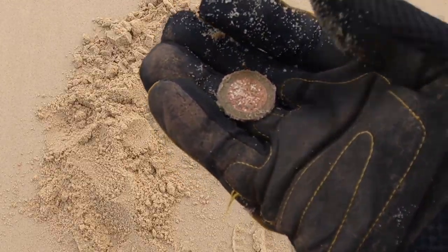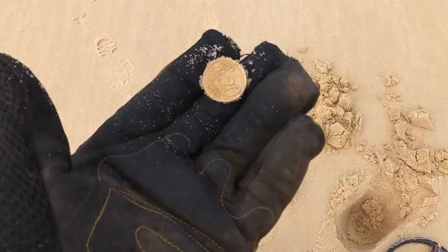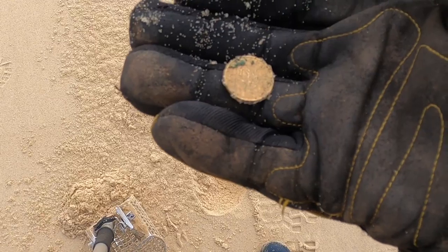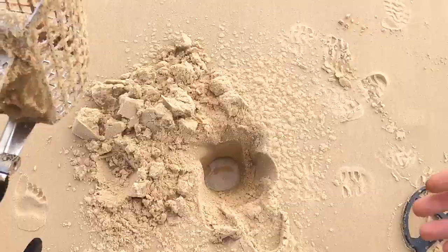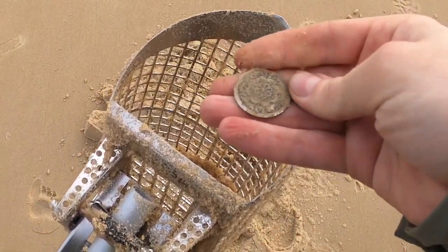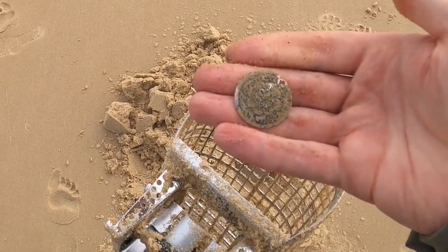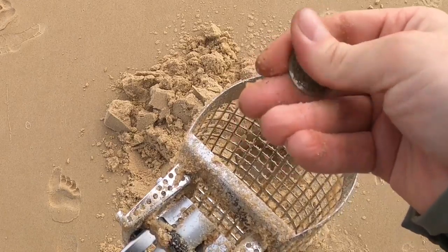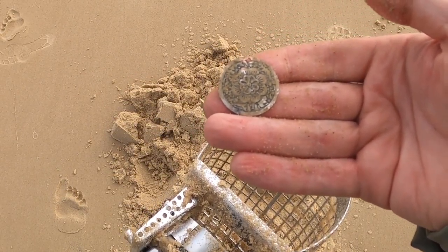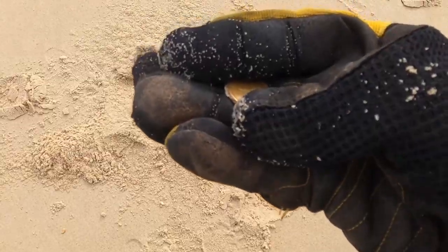Coin. Another one. Coin — another two euros. Another coin. Another coin — one euro. Coin. And guess what? Another coin. And guess what? Another coin. Well finally, something other than a coin. It's like a badge or something with a nice design to it — copper underneath with this coating on. It has a hole in it so it's a pendant of some kind. It was nice at one point, I'm happy with that.